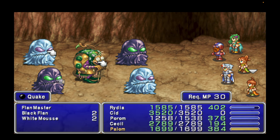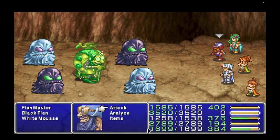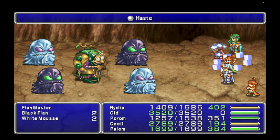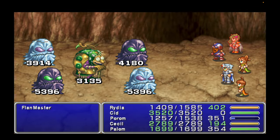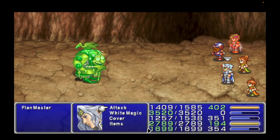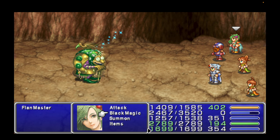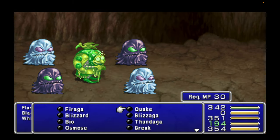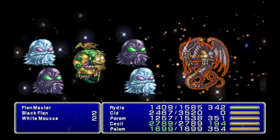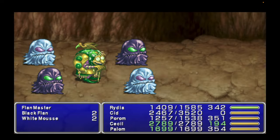The strategy for this guy is a little different. First thing we want to do is cast Quake, because he's going to have Reflect. Let's get Haste going on Rydia and put our new Thor's Hammer to use. We want to try to take out all the Flans as quickly as possible. Thor's Hammer is pretty cool. Now we want to get Bahamut going, because he's going to regenerate his Flans — but that's no big deal. Go all out with Bahamut, Quake, and physical attacks on the Flan Master.